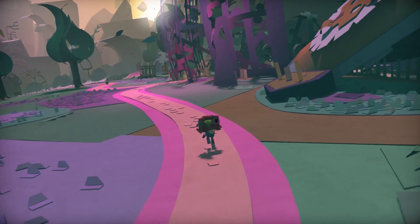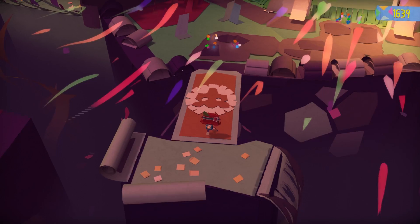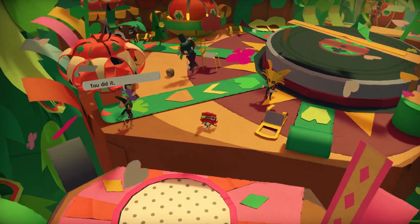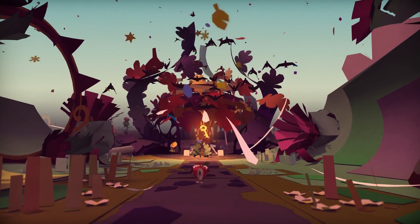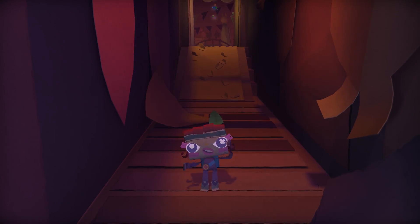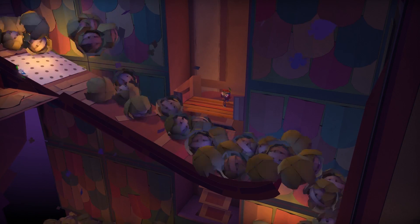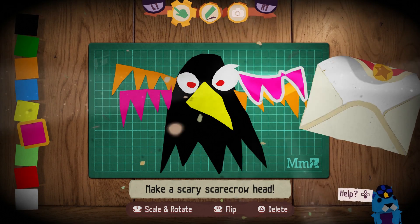Tearaway Unfolded isn't as elegant or holistic an experience as it was on PS Vita because of additional technical needs, but significant effort has gone into reproducing the same effects in new ways. It's pretty as hell too, holding its own with anything on the PS4 despite its humble beginnings. New areas have been built from scratch, parts extended, others cut — no more log rolling troubles, which is the only PS Vita feature that bugged the hell out of us. A lot of care went into Tearaway Unfolded.